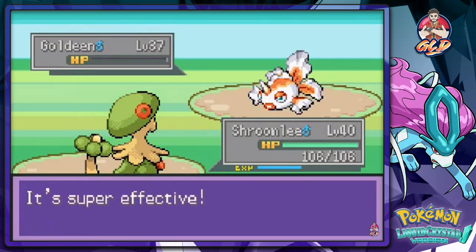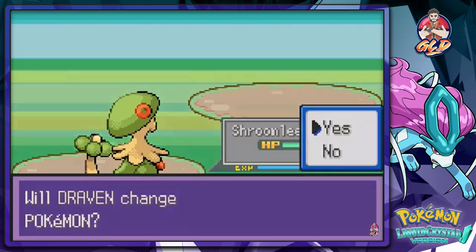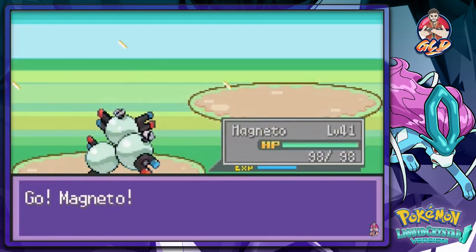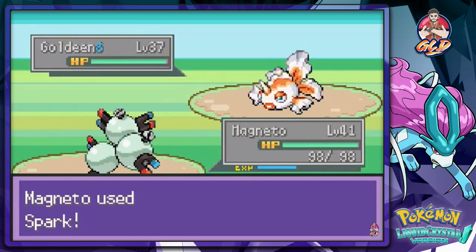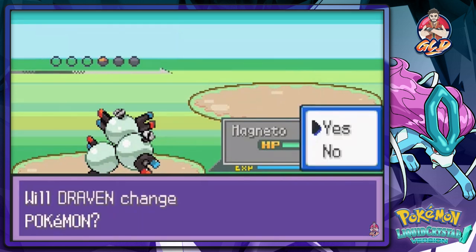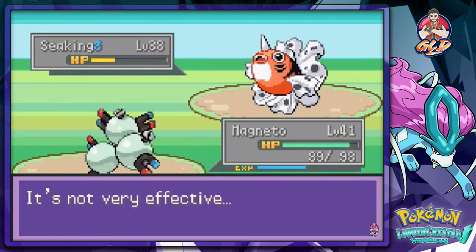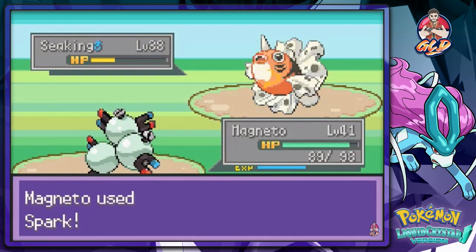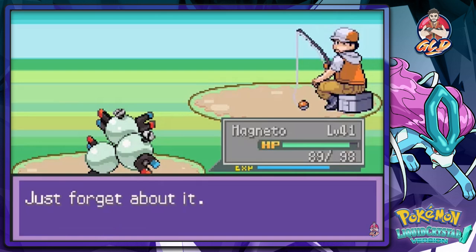Finish him off — Goldeen, no more! Magneto is leveling up too. Wilton comes out with another Goldeen, so let's go with Magneto since it's an Electric-type. Named after an X-Men character — I was watching X-Men back then. Coming out with Seaking now — Spark attack, finish him off. Seaking defeated, and Wilton has been beaten!